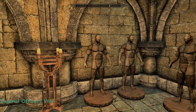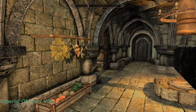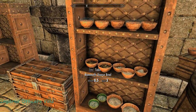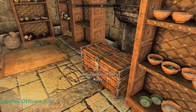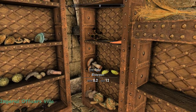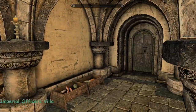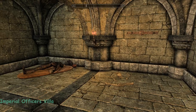Enchanting. Alchemy corner — lots of ingredients, that's handy. Look at all those. That's your back door and through here.